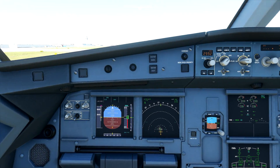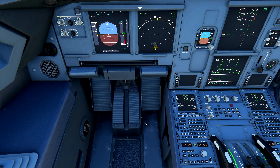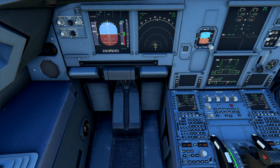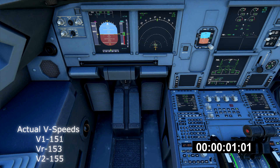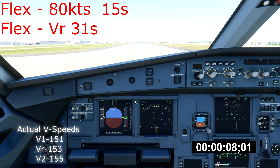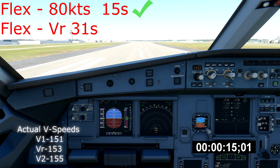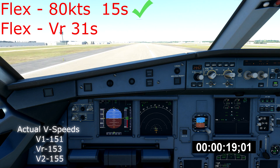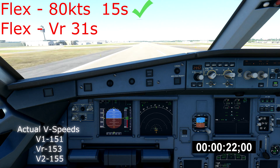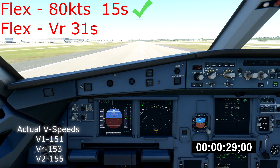I'll release the parking brake and as soon as I see flex annunciated up on the FMA, we'll start the timer. I need to watch my view to make sure I don't over-set the detents. Spooling them up to 50 percent... there we go — Flex 52, SRS Runway, autothrust is blue, that looks good. 80 knots, thrust set. Looking for 153 knots... 153... 153 — rotate.